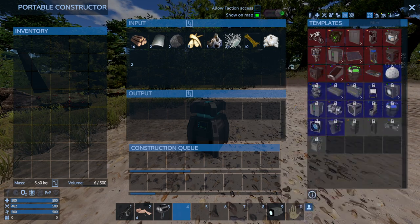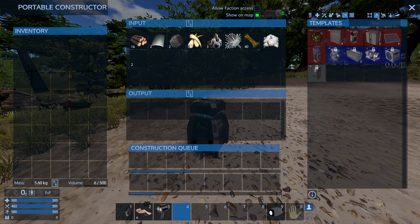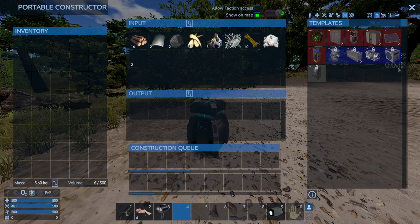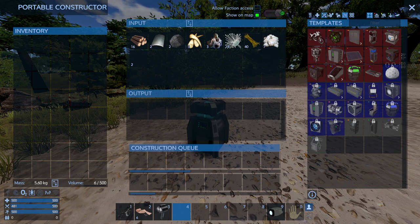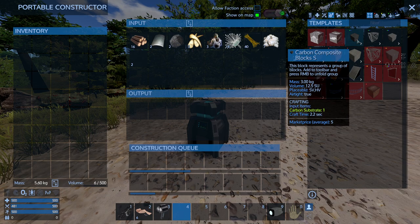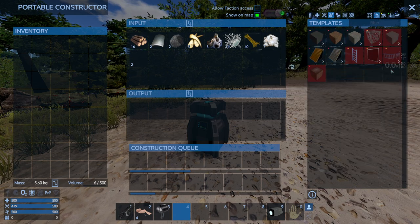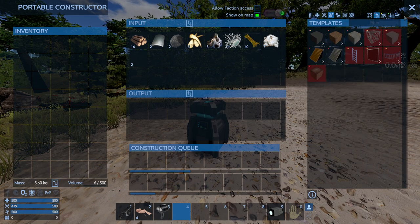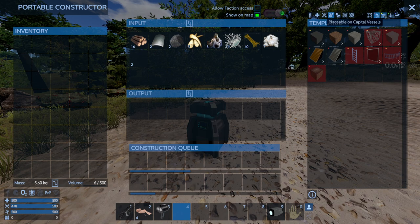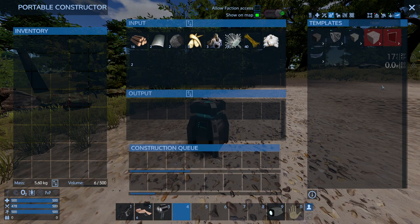There are filters available — the 'All Objects' filter shows everything it can do, but if you just want blocks for a base, use the filter 'Placeable on Bases.' It's very easy to accidentally craft a block meant for a hover vessel when you want one for a base. Using that filter shows only blocks that go on bases. There are also filters for capital vessels, small vessels, and hover vessels on the right-hand side.